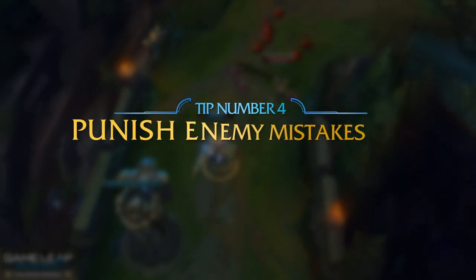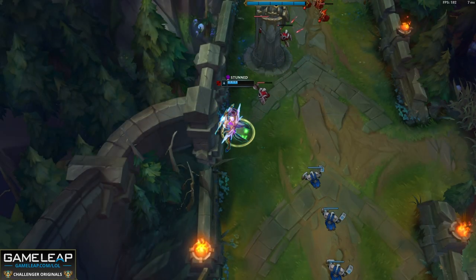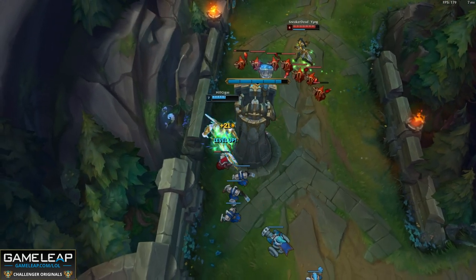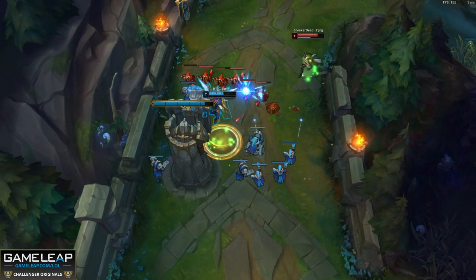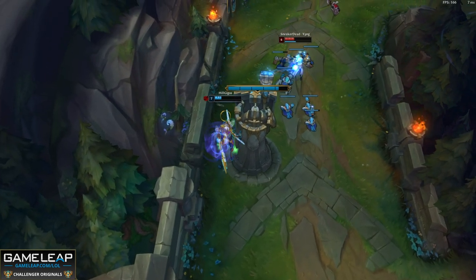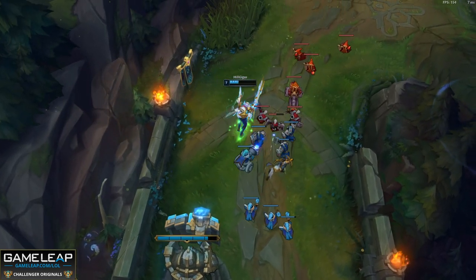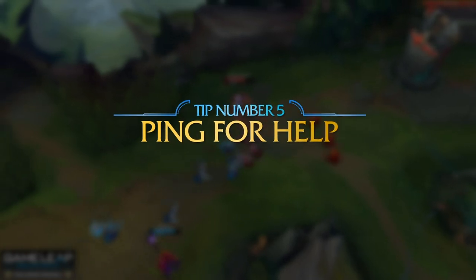Tip number 4: punishing enemy mistakes. The pressure is on the ranged champion to win their lane — ranged champions are a lot less forgiving than tanks and bruisers. One mistake on Vayne or Vladimir and the lane becomes infinitely harder. In lower levels of play, mistakes are commonplace, so there will be plenty of opportunities to engage and win the fight. The enemy might overextend, trade into your minion wave, or take a tower shot — that's your green light.